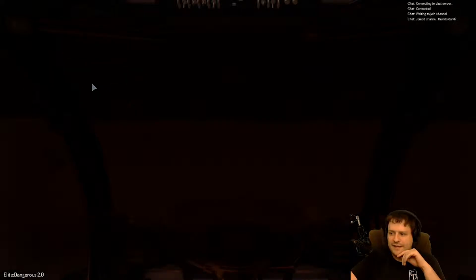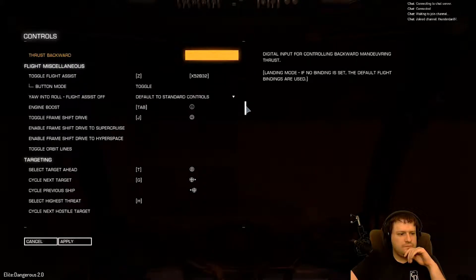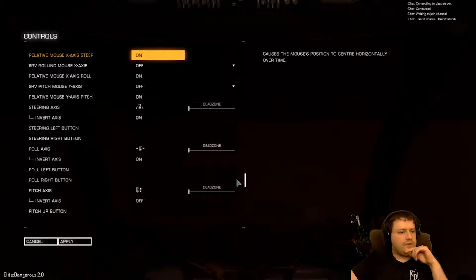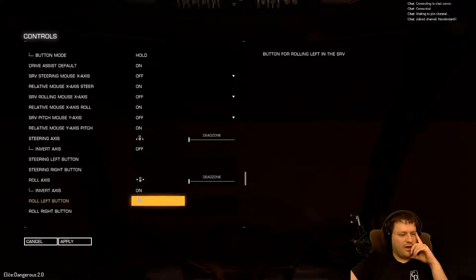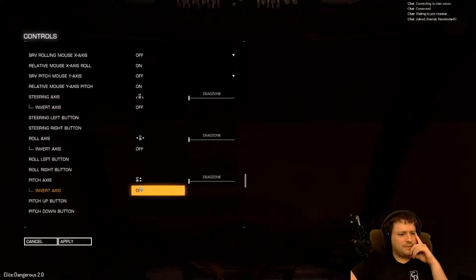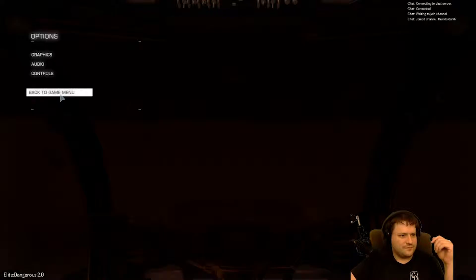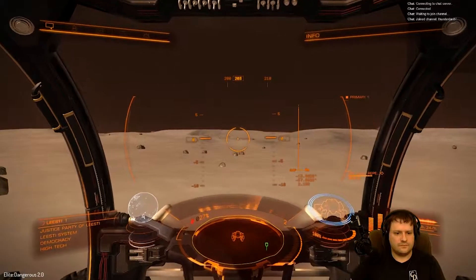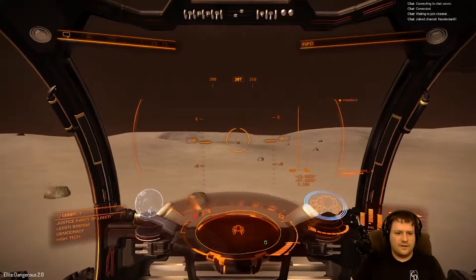Why, why, why — just why. Driving... where are you at? Driving, invert axis. Wait, maybe these need to be off. Steering invert axis, roll invert axis, pitch — but pitch is off. Everything okay, that's weird. Okay, everything is feeling right now.